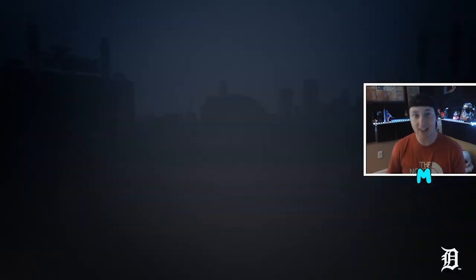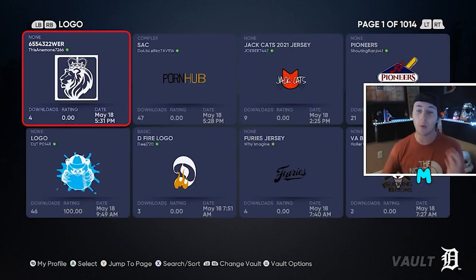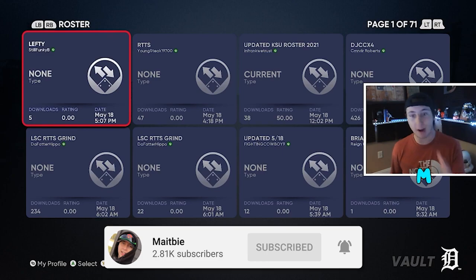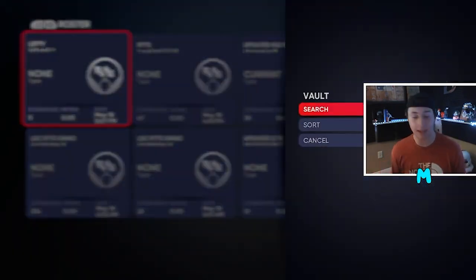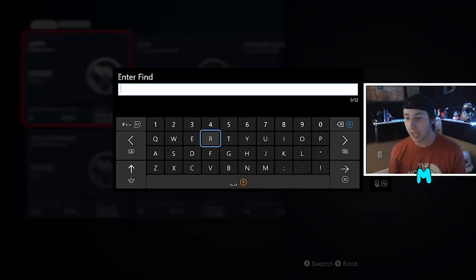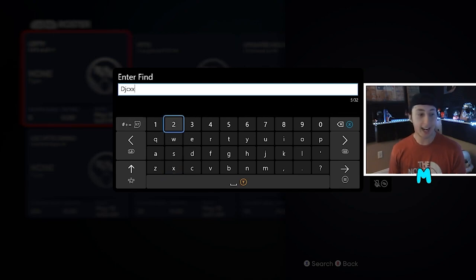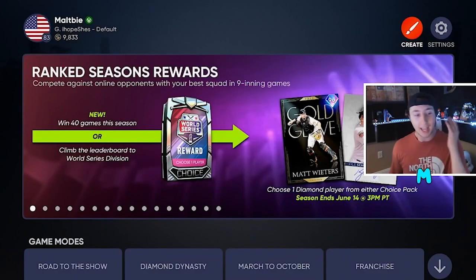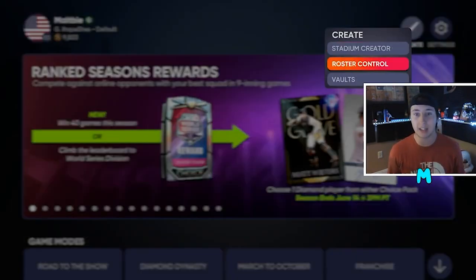To get the XP glitch roster, go to Vaults — the loading times are rough and the servers are slow so just wait it out. Press RB or R1 if you're on PlayStation. If you're on PS4, I'd go with DJs — search up 'DJ CXX4' under Online ID, and this guy has an amazing roster. Note that it's different between Xbox and PlayStation. If you're on Xbox and have crossplay turned off, DJs may not appear.